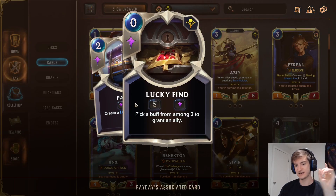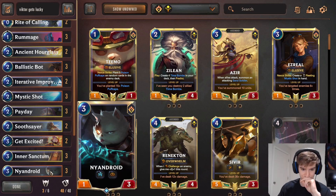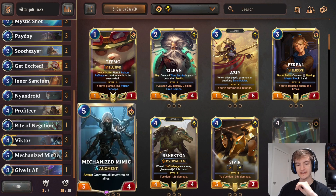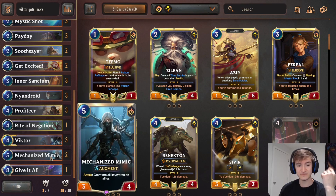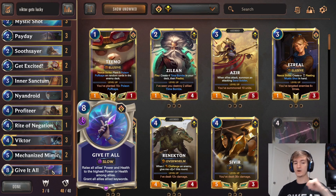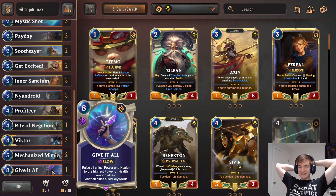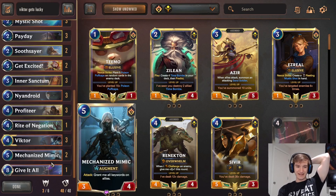The lucky finds also give Victor plus one attack because they are created cards. So every lucky find we play is plus one attack for Victor, or Ballistic Bots, or the Androids, which we're running as well. We're running some of the augmented cards. The Android and Mechanized Mimic can both be good win conditions — the Android for already having Elusive, and Mechanized Mimic can copy keywords off of Victor when he attacks. We also have a one-of Give It All. If we have Victor with a ton of keywords, he can just copy them onto all our other units and we can dominate that way.